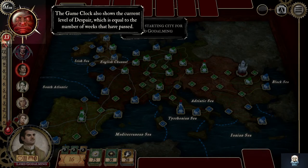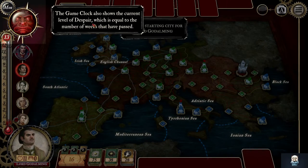So over here maybe? No, that's his points, that's what he's after. Level of despair — I don't remember that in the edition I played.